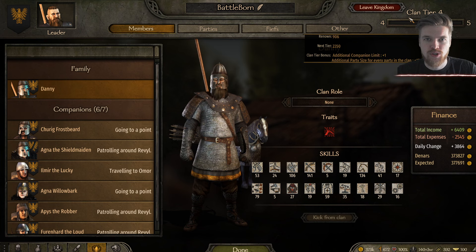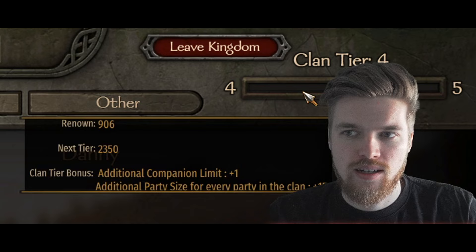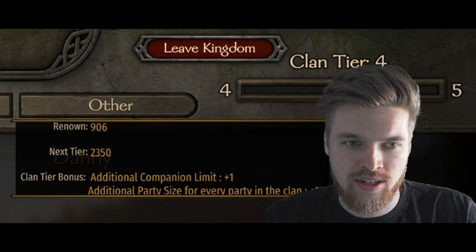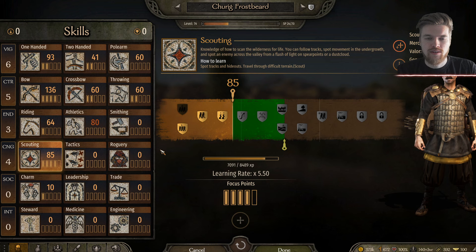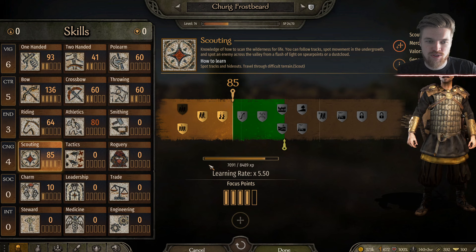There are different ways you can farm renown and I'll leave my other guide in the description for useful tips. Essentially what you're going to be doing is leveling up your clan tier, and as you level it up your party size will naturally increase. As you can see, if I get to clan tier 5 my additional party size for every party in the clan will be plus 15, and I can also recruit an additional companion because you also have a companion limit.